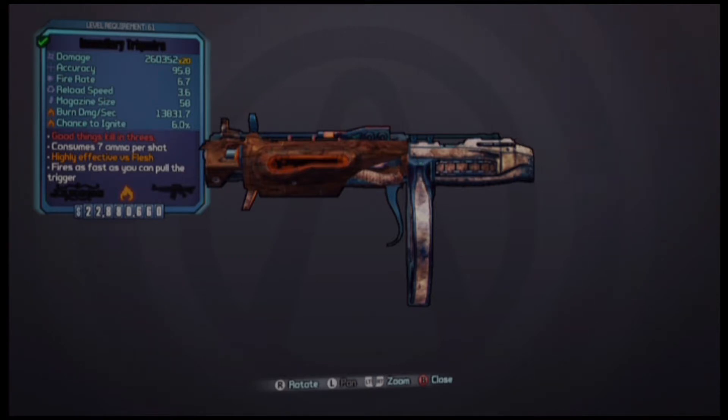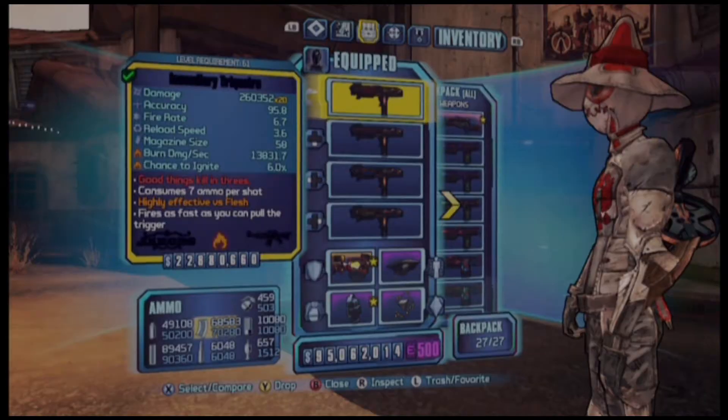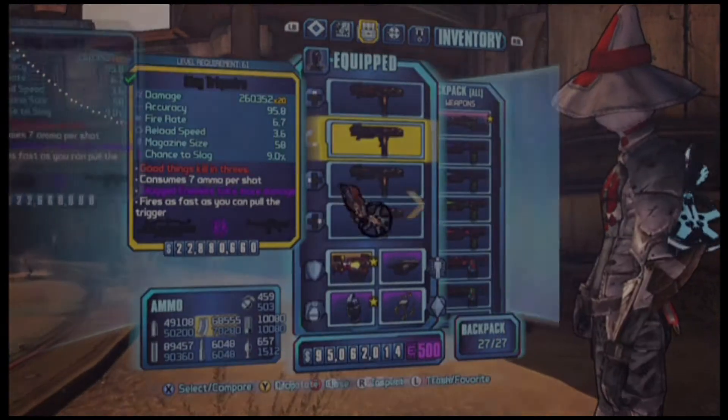Today we have the Hammer Buster, and I modded it with parts from the Pirates Booty DLC — the Stomper, the Orphan Maker, and the Jolly Roger.